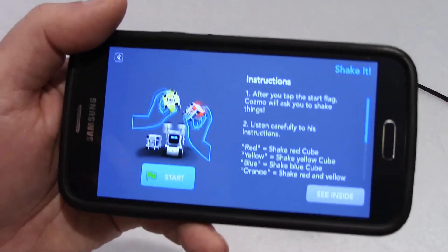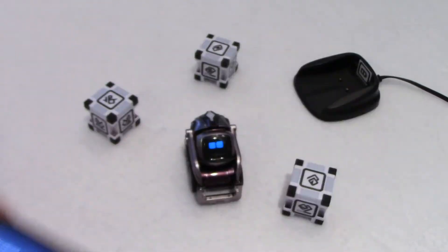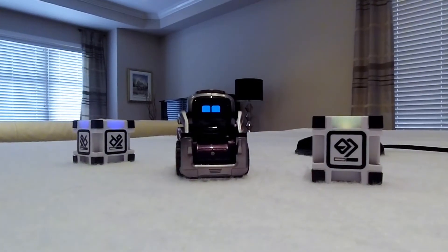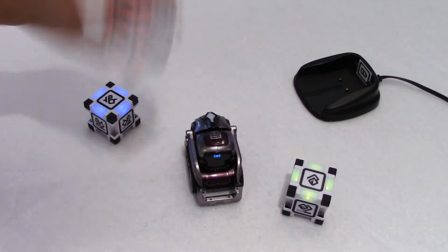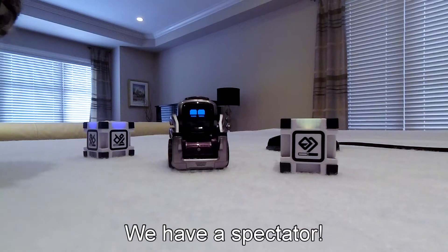So we'll start to play the game by tapping on the start flag and we'll listen to what Cosmo says. 'Get ready to shake.' Try to get all 10 points. We need to get 10 points. Red — so let's shake the red. I don't know if you saw that, but there was also red indicated here.